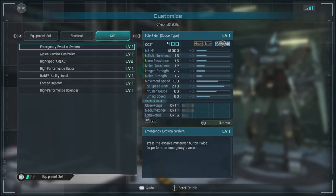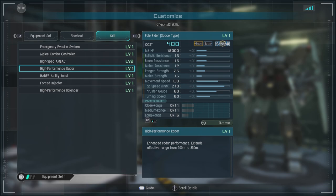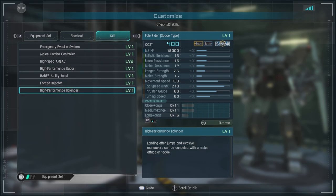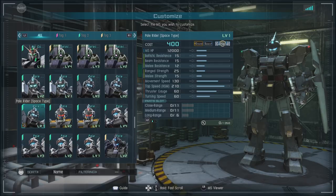For skills we have emergency evasion system level one, melee combo controller level one, high spec and back level two, high performance radar, Hades ability boost, forced injector, and high performance balancers. It's a decent unit overall.